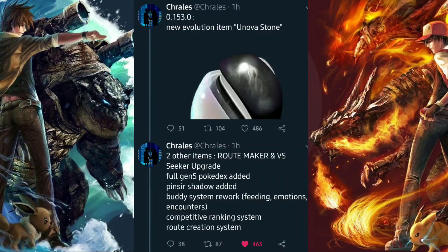We also have the full Gen 5 Pokédex added and Pinsir Shadow added — Pinsir will be one of the Pokémon you can catch in Shadow form. Then there's a buddy system rework covering feeding, emotions, and encounters. Are we going to be able to feed our Pokémon? Will they show some sort of emotion beyond the side-to-side movement? That would be fantastic, though it's unclear exactly what that will look like.